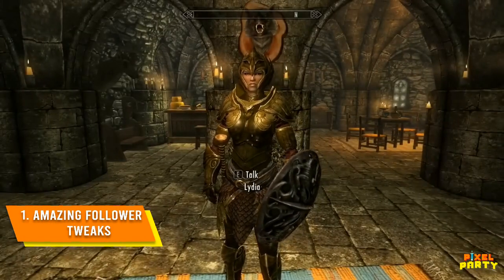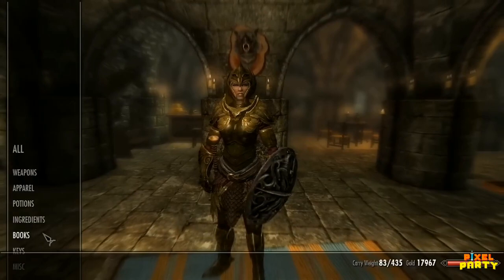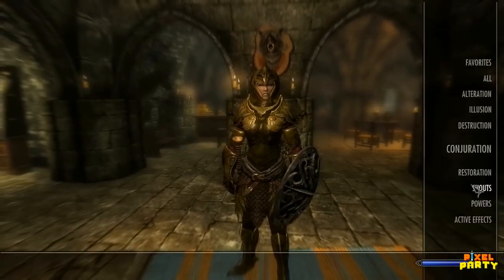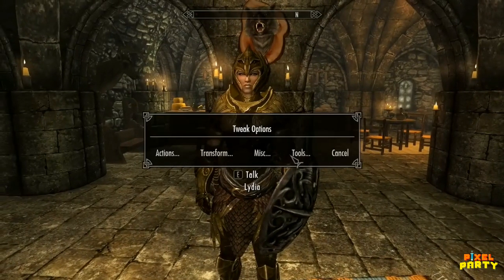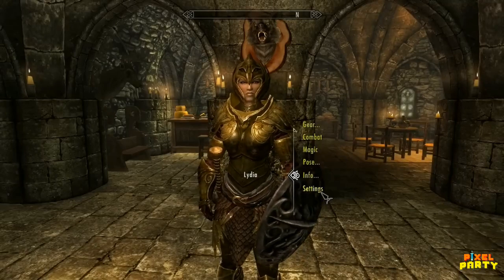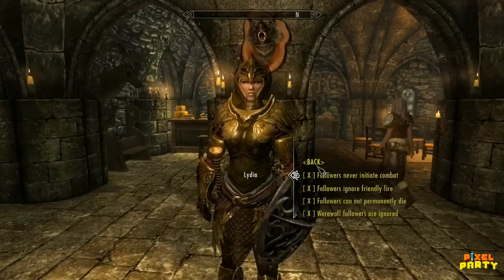Traveling Skyrim is far more adventurous with a stalwart companion by your side, yet vanilla followers often prove lackluster — as lifeless as the Draugr you slay. Amazing Follower Tweaks fixes this with a suite of options to transform followers into vibrant individuals. Now you can customize everything from their combat style, armor, and morality to unlocking new abilities like mount summoning and spell casting. Followers evolve beyond one-dimensional drones into specialized allies. Intuitive management keeps them outfitted in the best gear, ensuring they grow in power alongside you. Most importantly, followers exhibit realistic free will when dismissed — they visit taverns, shops, homes, or even wander the wilderness, living life while awaiting your return. With Amazing Follower Tweaks installed, your followers feel like integral parts of the world, not just lifeless puppets. Lead true comrades whose stories intertwine with yours.